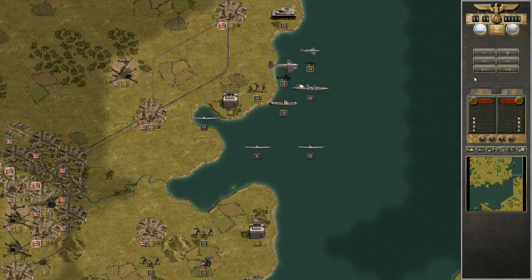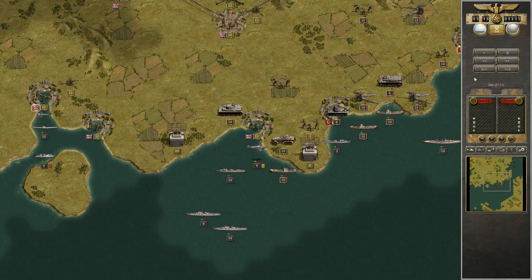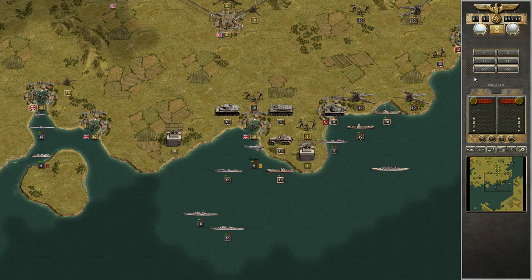Deploying infantry and tanks. Putting my artillery in the back so I can deploy them next time. I kept them out of reach because I don't want them to take damage - the artillery is really, really necessary for me right now.